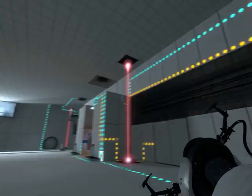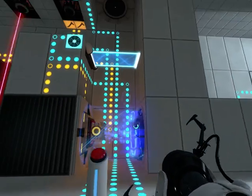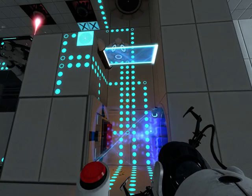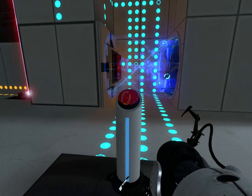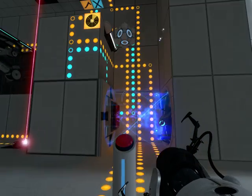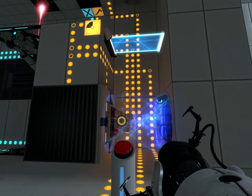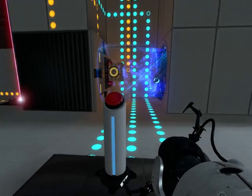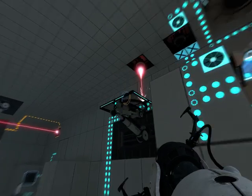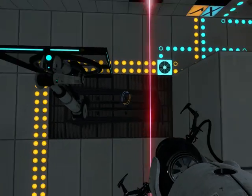So, moving on to my other T flip-flop now. I think this one's a better version — I haven't quite decided — but it is a lot more complicated, as you can plainly see. But it changes state quicker, because it doesn't have to wait for that platform to obstruct a laser. The way it works is it uses this platform here as a pulse limiter.